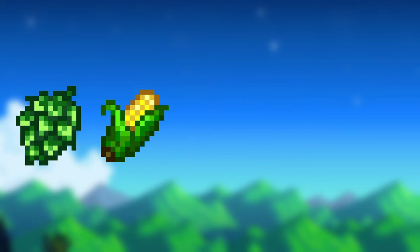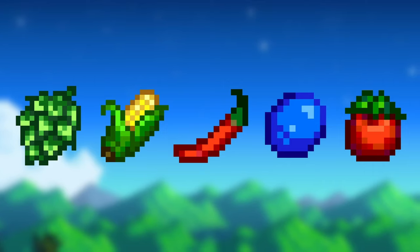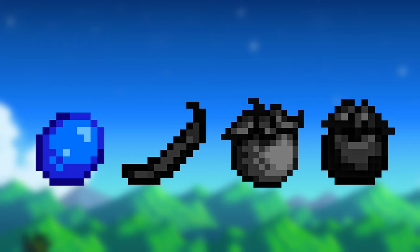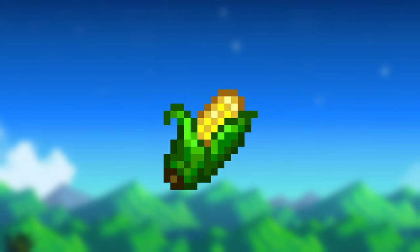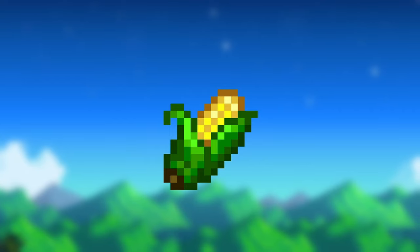You want to make sure you buy hops, corn, hot peppers, blueberries, and tomatoes immediately because these plants regrow throughout the season. In the community center, to complete the summer crops bundle you'll need 1 blueberry, 1 hot pepper, 1 melon, and 1 tomato. You will also need 5 gold star melons for the quality crops bundle. Corn is used in the fall crops bundle and the quality crops bundle, so it's good to keep that in mind since you can grow it in summer.